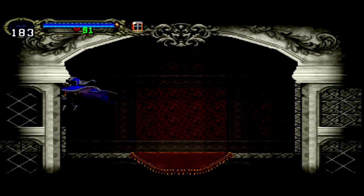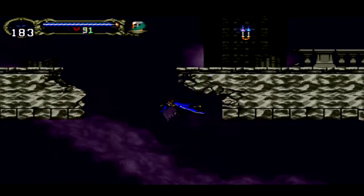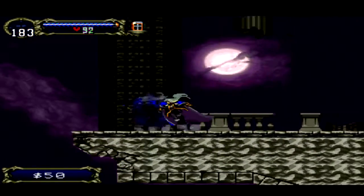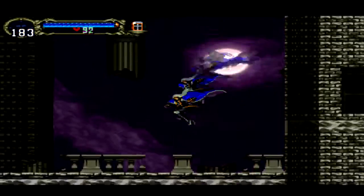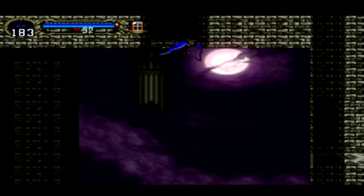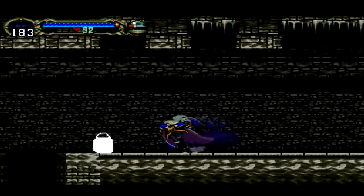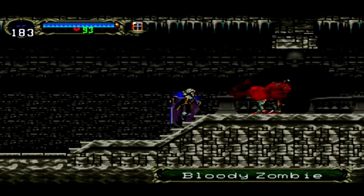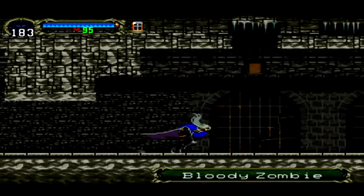Hey guys, Justin here with Super Shy Guy Gaming, and today we are back playing Castlevania: Symphony of the Night. In the last episode we took out Olrox and got the Echo of the Bat, which will definitely come in handy later. Until then we're just gonna move on — we're gonna get the gold ring this episode and see what else we can cover. It's not too long a path to the gold ring so we'll make it there soon enough.